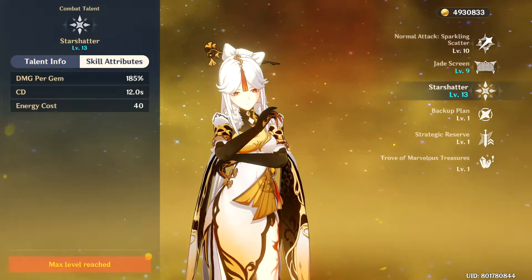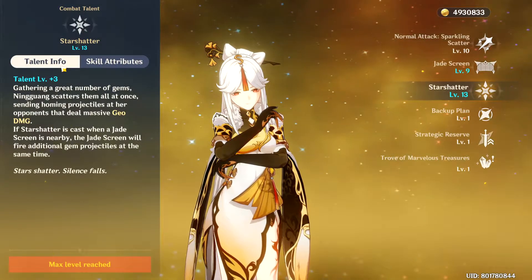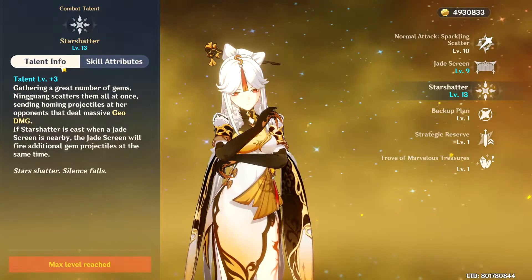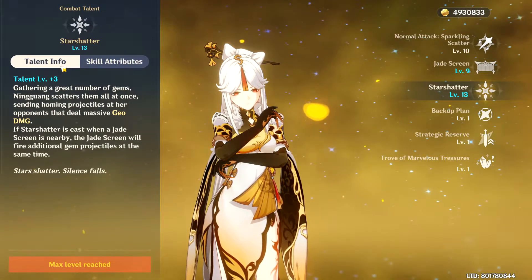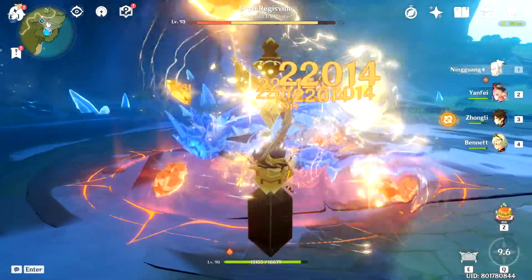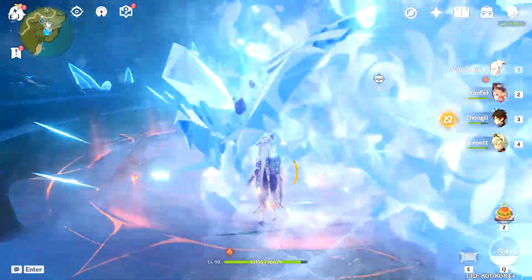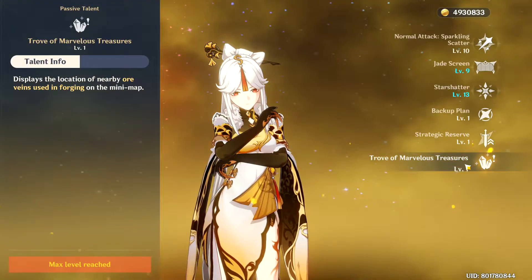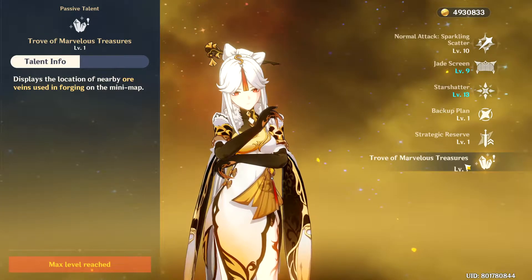Also, as you can see in the description, if the burst is cast with Jade screen on the field, the Jade screen will fire an additional 3 gems. So you almost always have to use skill first, then use your burst. Use the skill, and then... so that is the optimal rotation. And lastly, she is really useful for farming ores, as she shows them on the map if she is in your party.